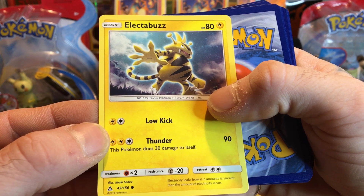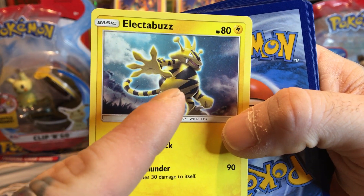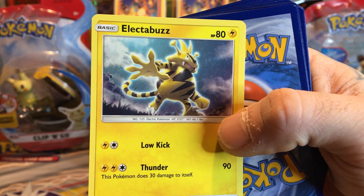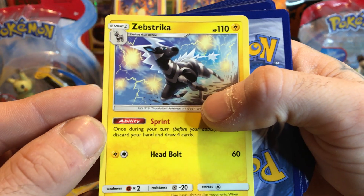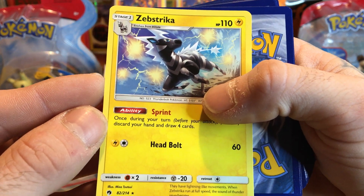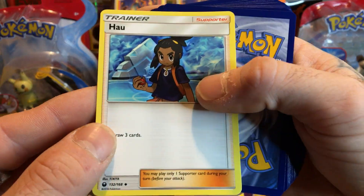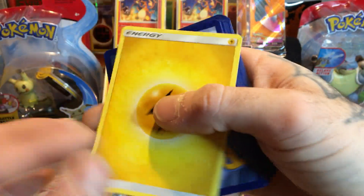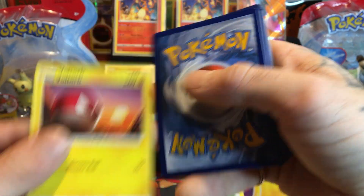Electabuzz - that is a cool looking Pokemon. I always like this character, he's just unpredictable. And it is a rare! Some nice rare cards in here so far. So far so good, I'm liking it. Please let me know what you think about that. Another Voltorb.